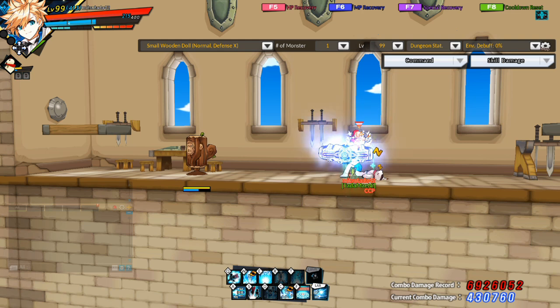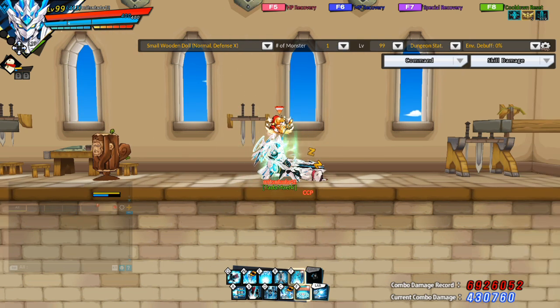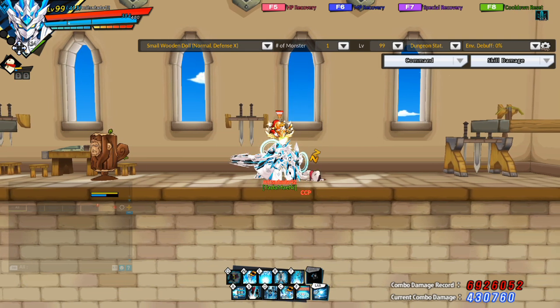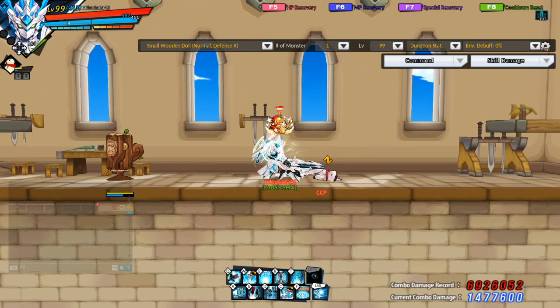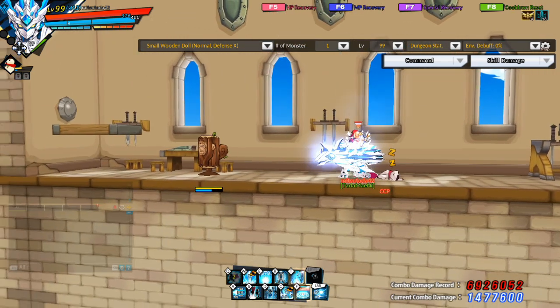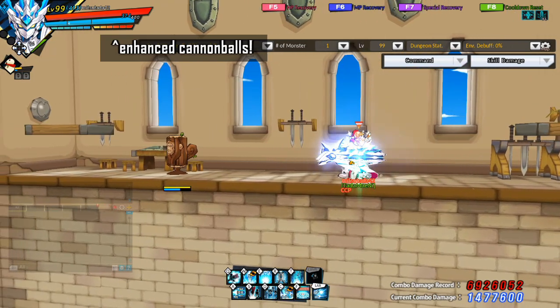I want to talk about passives that I think are important to know for PvE. The first passive I want to talk about is Mobile Shelling. All Chungs have a skill called Siege Shelling. When you use Siege Shelling, you will be in Siege Stance. When you are in Siege Stance, you can press X to fire a cannonball. This passive allows Chung to change from Siege Stance to Mobile Siege Stance by pressing the down key. In Mobile Siege Stance, pressing X will fire an enhanced cannonball.